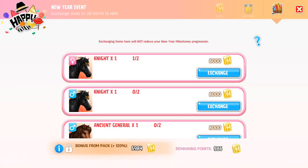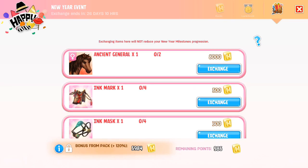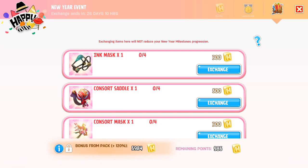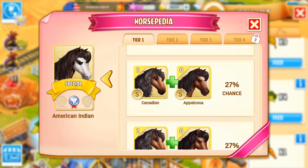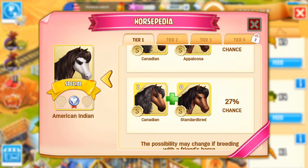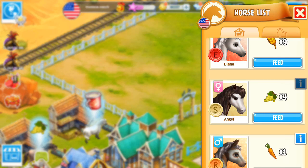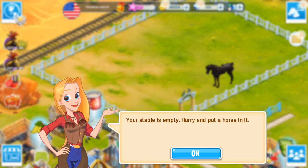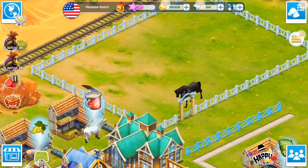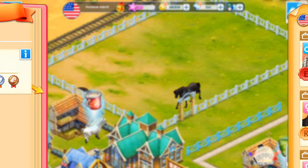We're going to have to get a stable ready. I am quite short of spaces in Horsehaven right now. In the New Year event there are other items available such as tack and things like that, but we're not going to worry about that. So we're going to sell my American Indian horse here because I need a space for my Knight horse — goodbye Angel. Okay, your stable is empty, so we're going to put our Knight horse into that stable.